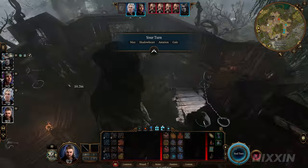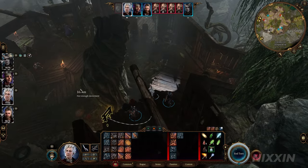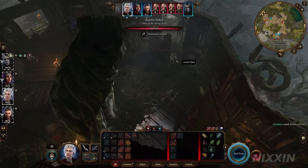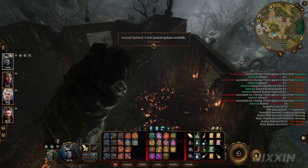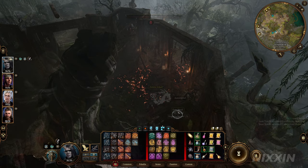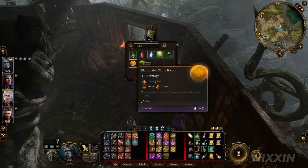But don't worry, they are only temporary hostile. The only thing left to do is to light her up. See? Nice and quick. The battle is done. The rest of the minions just left straight away. Remember to loot her body — she has some pretty nice loot.